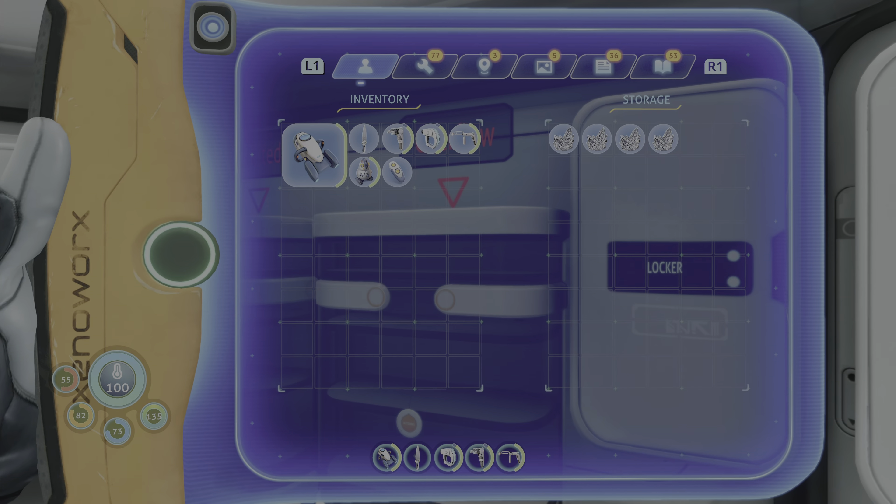We need quartz. We're going to need more diamonds, because we need to make some glass. We need two enameled glass, I believe — yes, two. And a plasteel ingot as well. We need two pieces of lead.